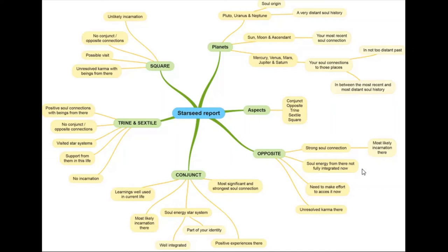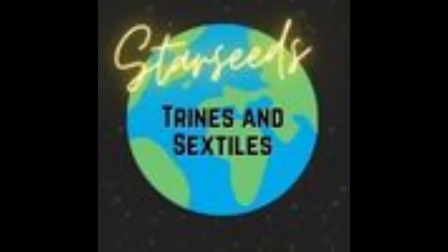So I'll pause here for you to make a list of all your oppositions, noting what each one is oppositional to. Make a stack for your conjunctions and a separate stack for your oppositions. We did conjunctions and now we're having you do your oppositions.